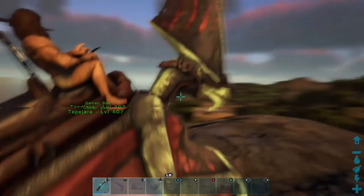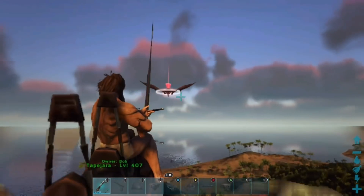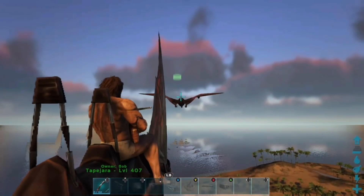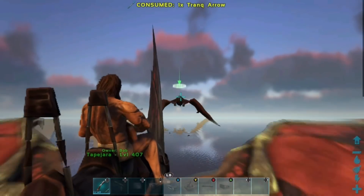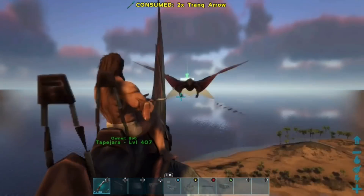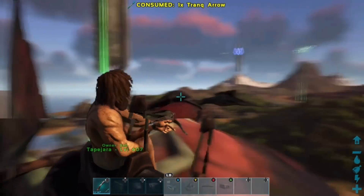All you're going to want to do is board the front seat on the Tapejara. Once you do that, you're just going to want to whistle — LB and down on console; I'm not sure what the commands are on PC — basically do what I'm doing here, whistling attack target and going towards the Quetzal.